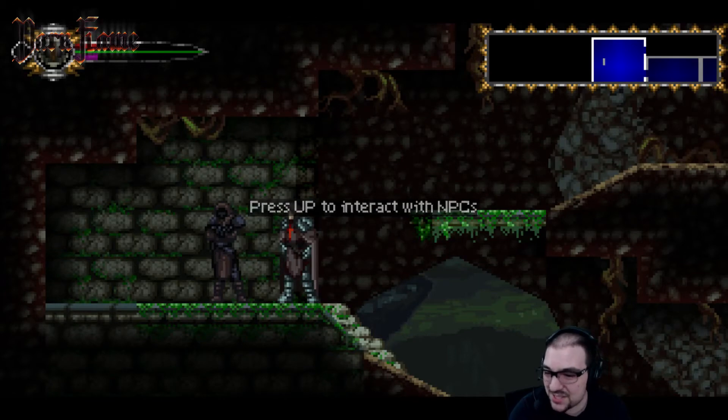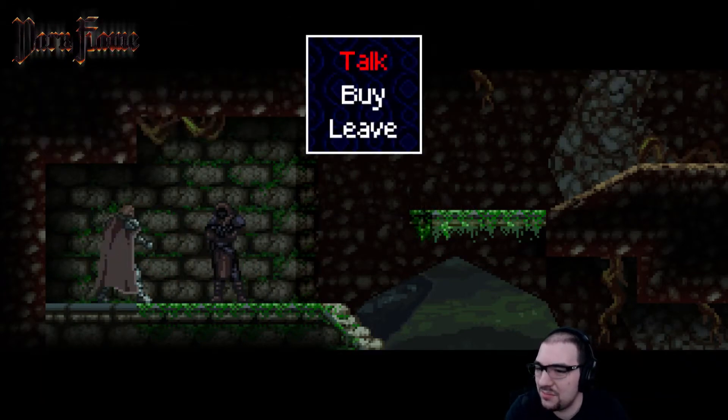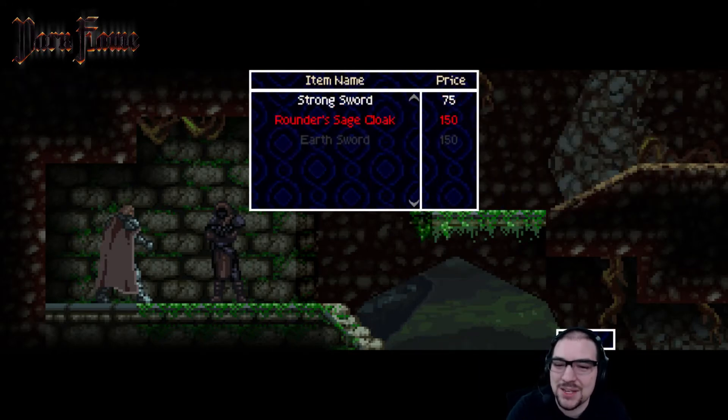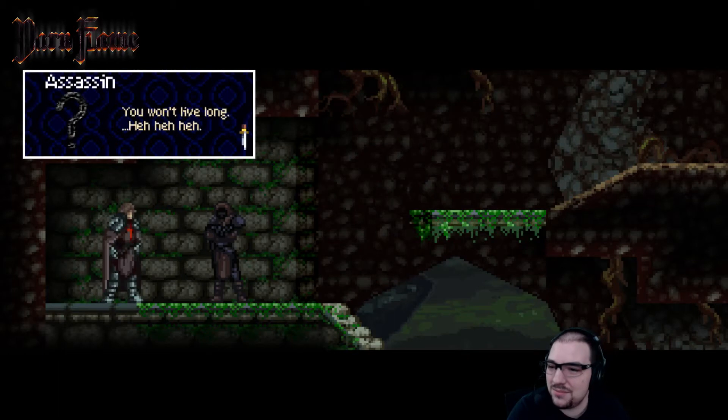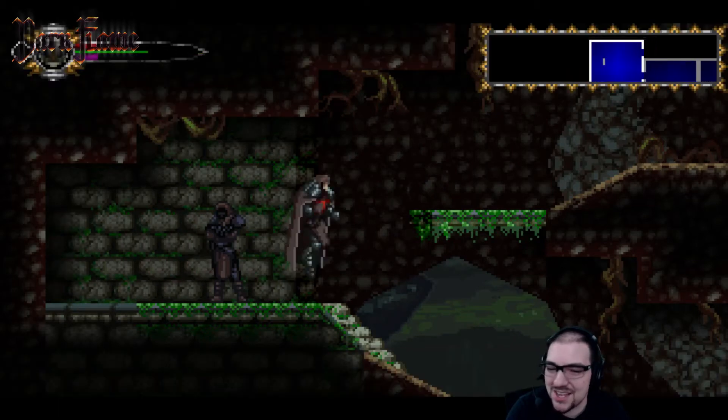There's a lot more platforming. Oh, he's an NPC — he looks like a statue. Let's buy something. A strong sword — that sounds way better than a weak sword. Then there's the earth sword if I want to save up. I'm gonna save up. The assassin NPC says 'You won't live long' — he is just a bundle of laughs.